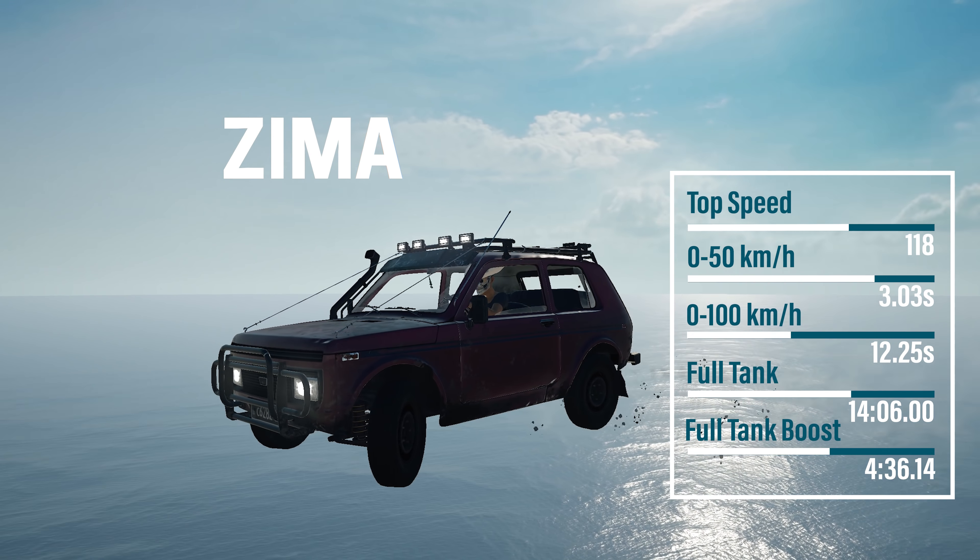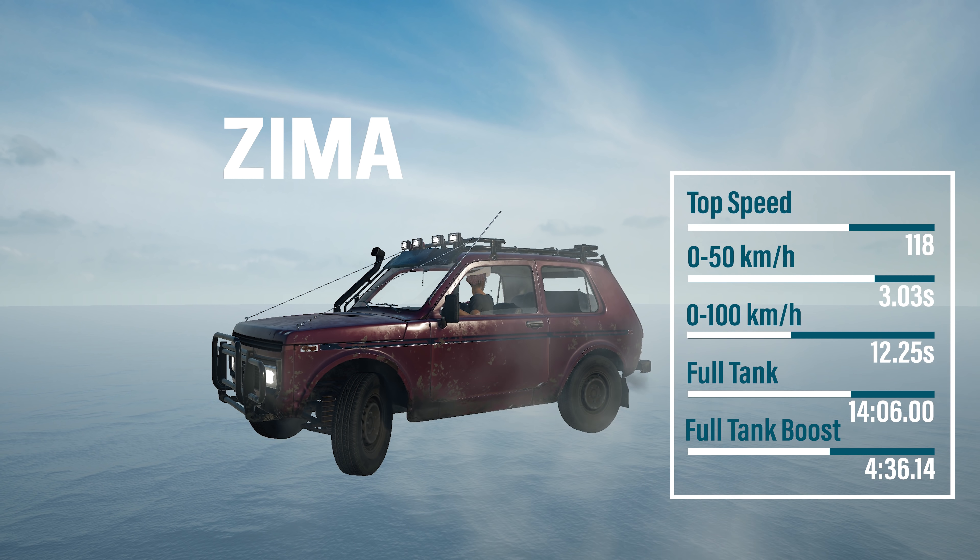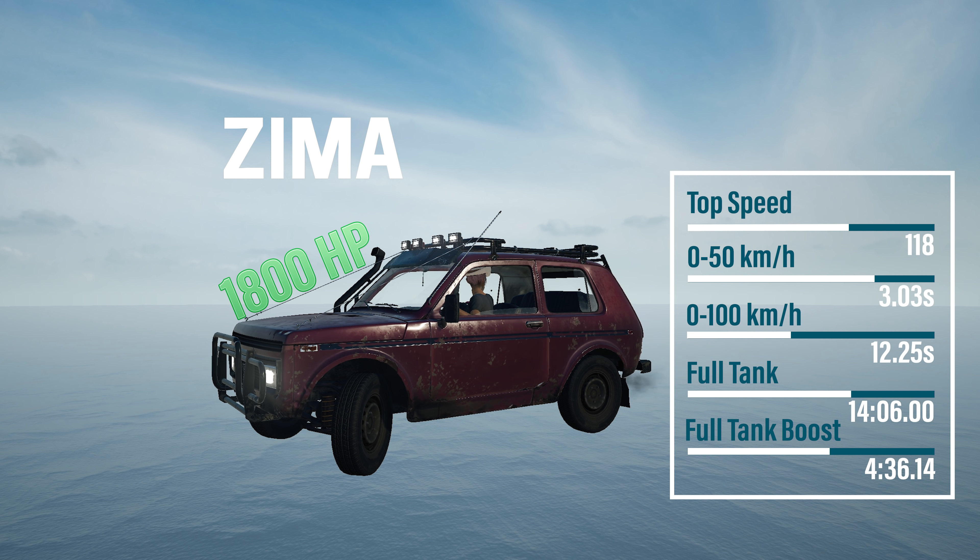The SEMA is one of the three unique vehicle spawns on Vikendi. This thing is just made for the snow. It has kind of average statistics, but it's just good for getting around Vikendi quickly. It's super small and super good on snow — you'll have a great time with it.